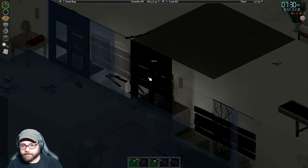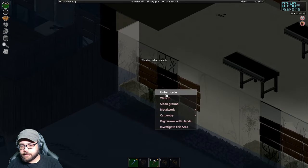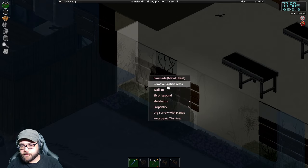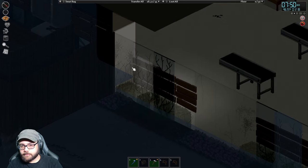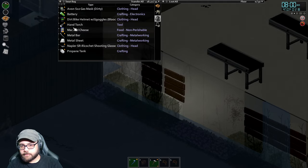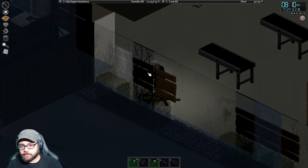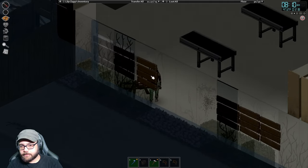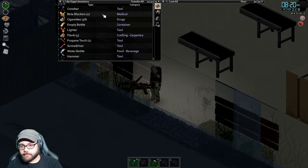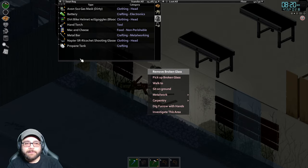I was going to do the windows first, right? Yeah, I think that's a smarter idea because that's all fortified off. They also have the doors. Not too bad — just need to make sure to drop some planks off. Looking good. I'm out of metal sheets — no, I'm out of metal sheets. Where can I get one more? The oven? No, I need that.